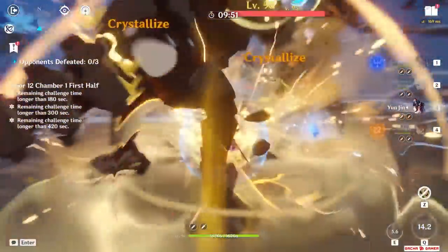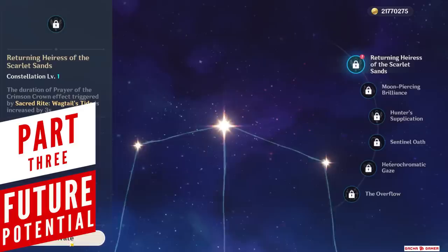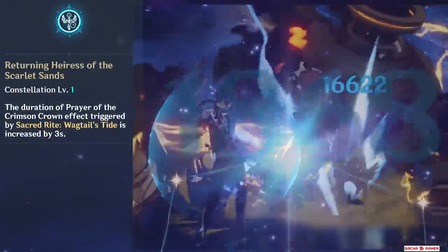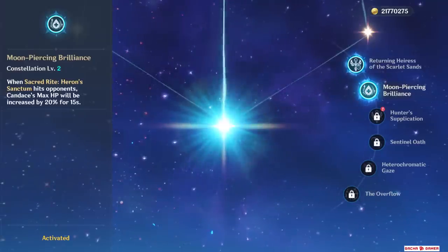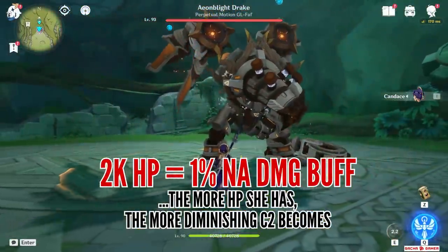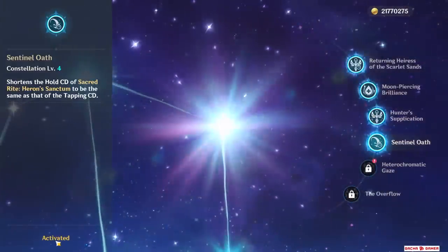I believe you can build a bunch of teams with Candice and they'll work for the most part. Now let me quickly showcase her future potential with Constellations. Her first Constellation is probably her most important one — it extends her burst duration from 9 to 12 seconds, meaning longer elemental normal attack buff and longer Hydro Infusion. Her second Constellation gives her a 20% health boost after using her skill, though when I tested it she only gained about 2,000 health with her regular support build, essentially giving just 1% extra normal attack damage — not that relevant. Everything from C3 to C5, in my opinion, doesn't matter much. She'll deal a bit more damage and her C4 reduces her charged skill to the same cooldown as the tap version, but I never noticed the difference in my Abyss runs.